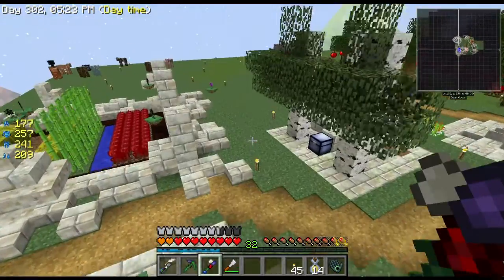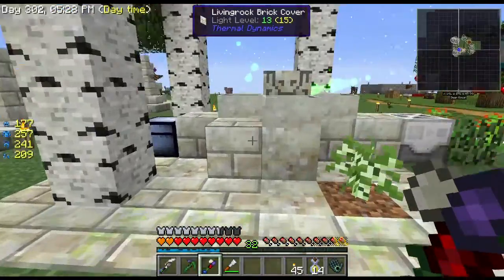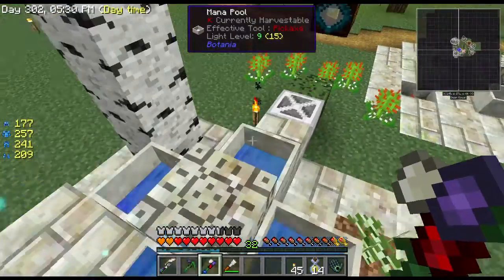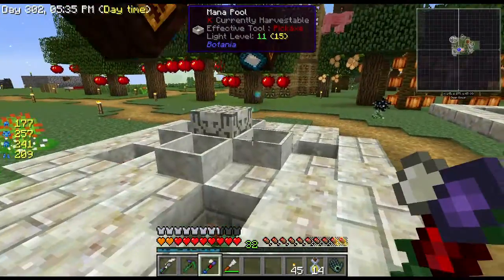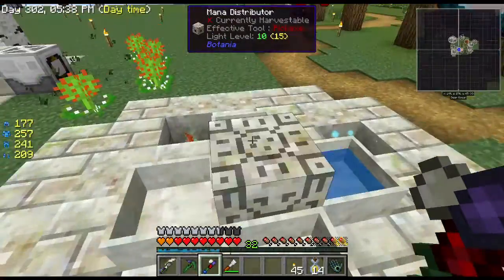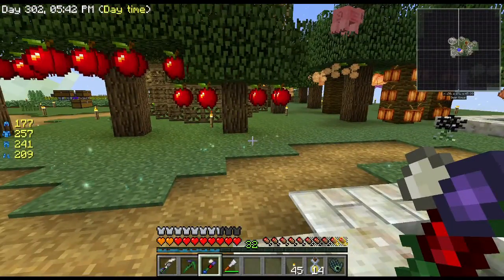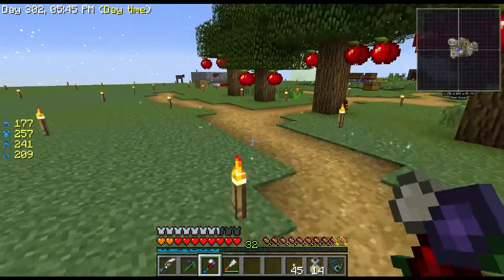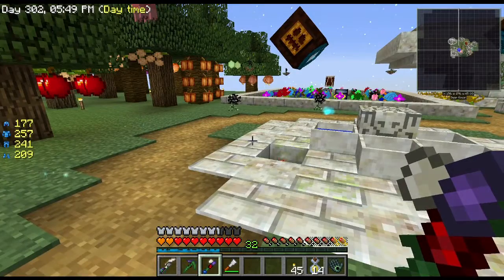I wanted to take on the wither, so I went into my single-player test world and started testing some stuff out - can I run and hide, can I get some cool bows, what can I do ranged attack-wise? Because I have diamond armor, but I've only got 32 levels, so I can't even get cool enchantments on armor and stuff.